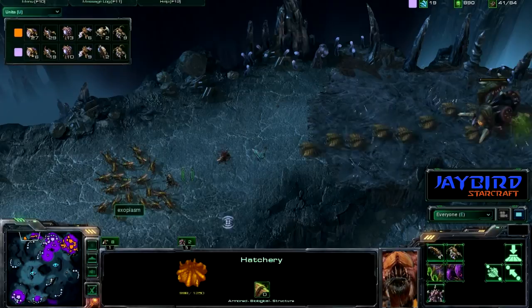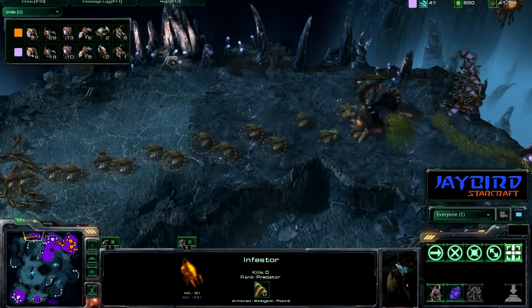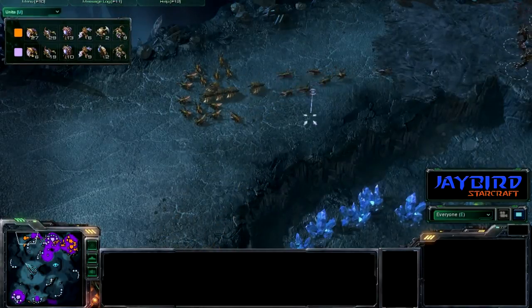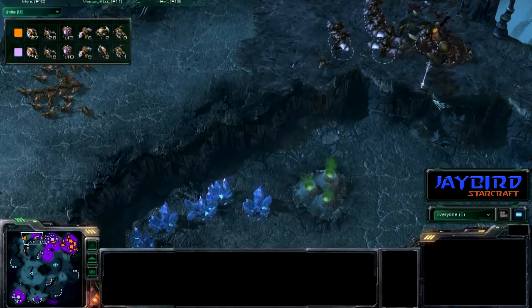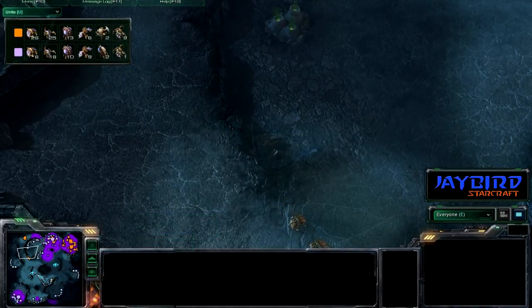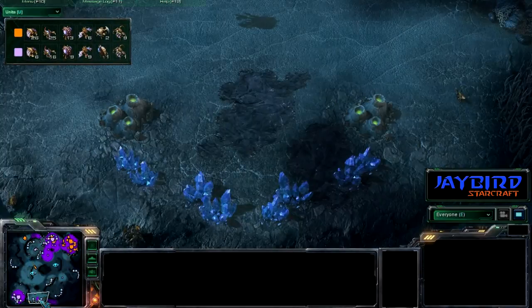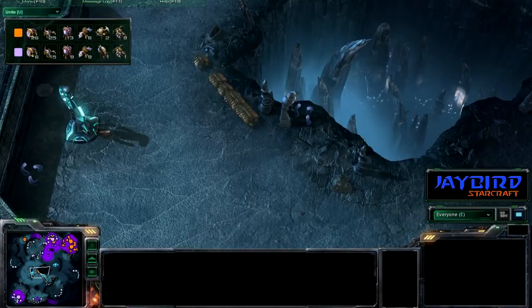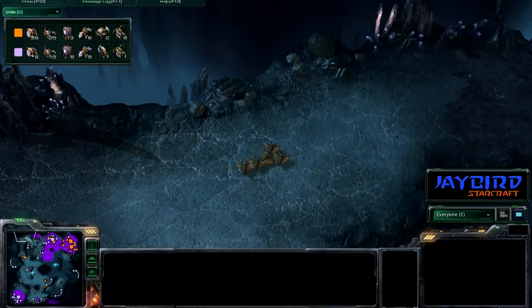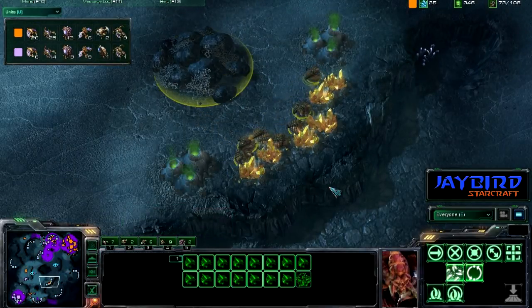Orange is going to have to fly back to his base as more mutalisks pop out. Here come the drones — this infestor is going to spot this but they'll take it down quickly. He did run out of minerals, so he's trying to go for some sort of expansion. The zerglings are just acting as a distraction. Here come the drones — it looks like he might try to take the natural of his opponent just to get back at him, and we do have more drones going for resources.